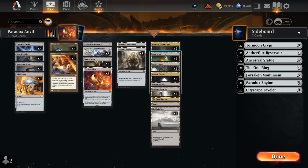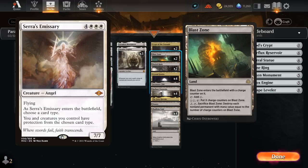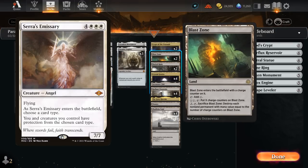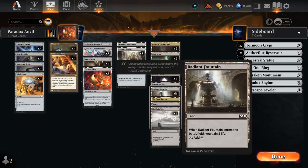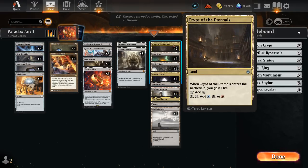I also have two copies of Blast Zone, and this one is actually important to include in your mana base as an out to Saros Emissary naming Artifact — otherwise you wouldn't be able to deal damage to the opponent with your Aetherflux Reservoir. Having another answer like Blast Zone or maybe Soaring City to bounce Saros Emissary can also be important.